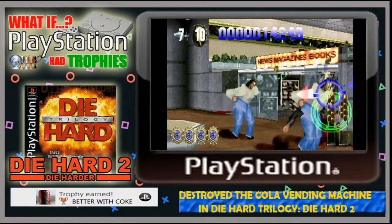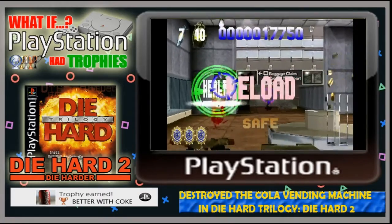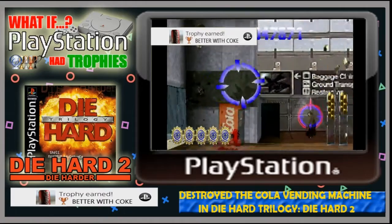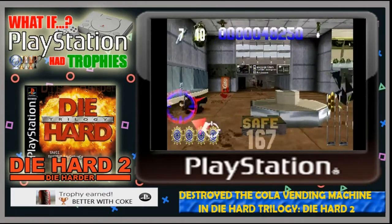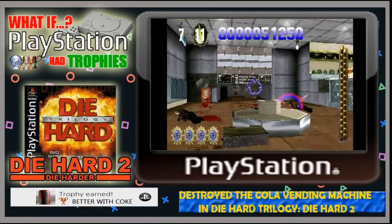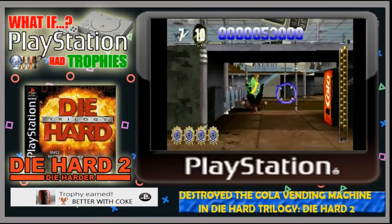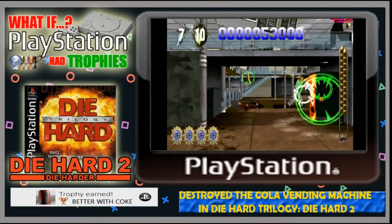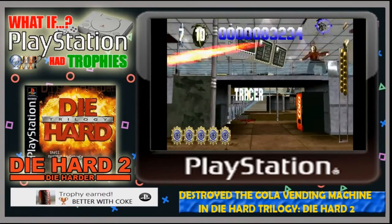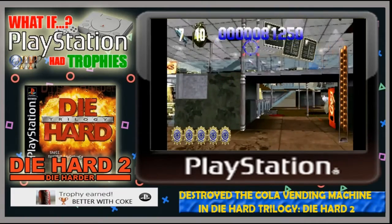The first bronze trophy is the Better With Coke trophy, which requires you to destroy a Coke vending machine and take all the health pickups you can get from them. There are quite a few of these scattered around the airport terminal in the first level, and as it's a light gun game you're probably just going to be firing constantly — you're encouraged to shoot pretty much everything. It's a trophy you'll easily get, and it's a nice little secret that you can pick up health from destroying these vending machines.